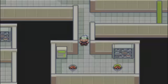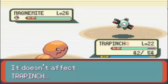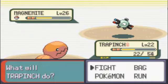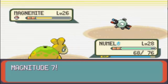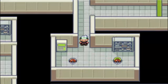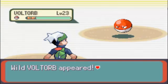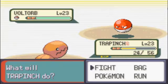I think I hit the green switch on this one. I better check. I forgot to mention - Trapinch levels up and evolves into Vibrava at level 35, which becomes a Dragon-type with the ability Levitate. And then Vibrava evolves at level 45 into Flygon.